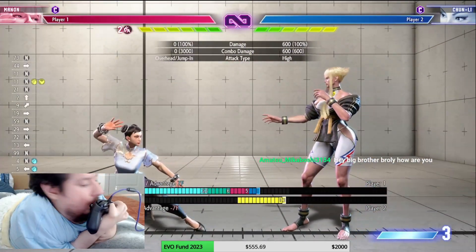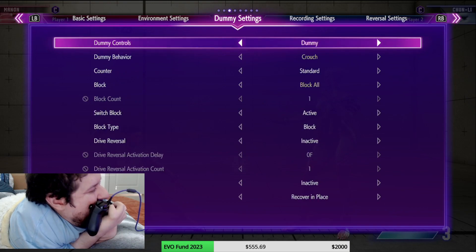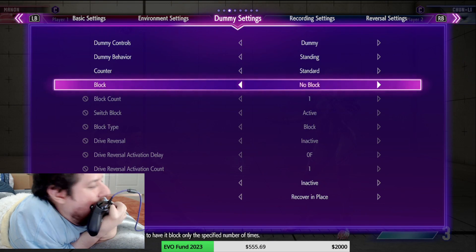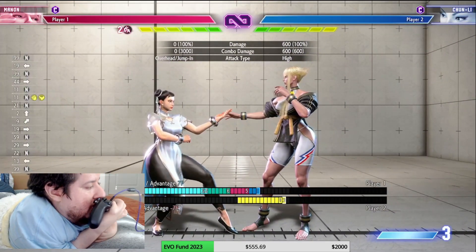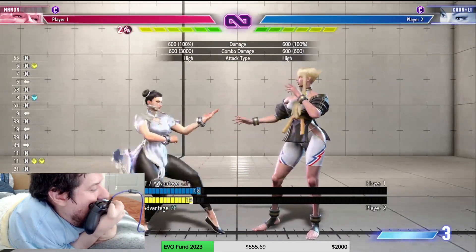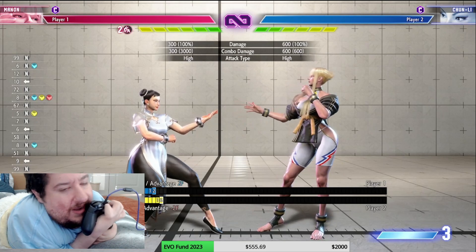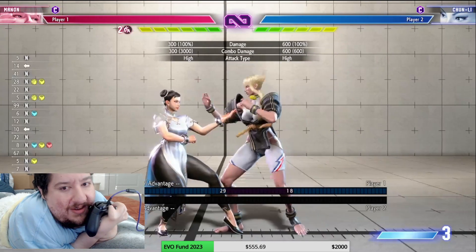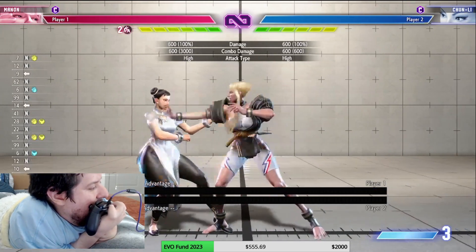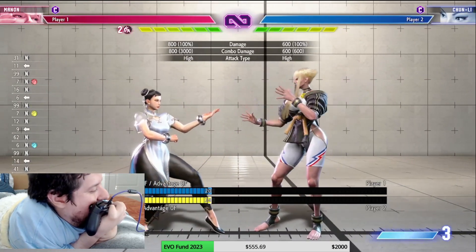Let's talk about the normals — we kind of went backwards but let's cover them on hit first. Standing light kick was actually plus 2 frames, meaning you can go again. Everything else was negative, so even on hit unless it cancels you've got to pump the brakes. Standing jab, medium punch, and heavy punch is zero frames on hit. Then you have your crouching moves and all that.